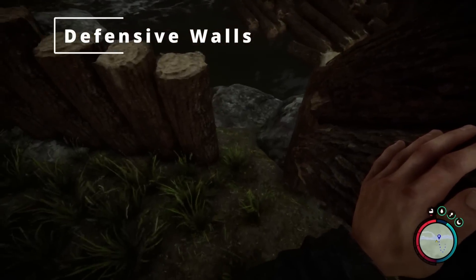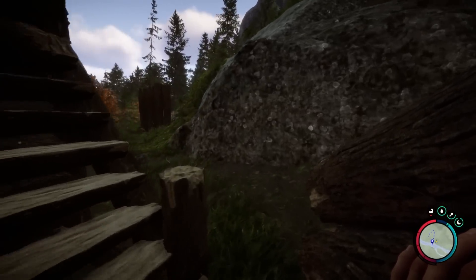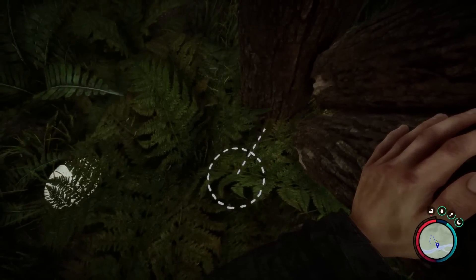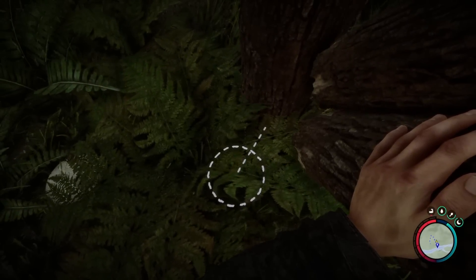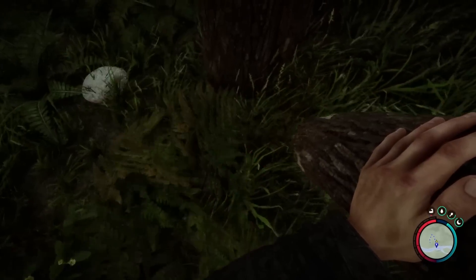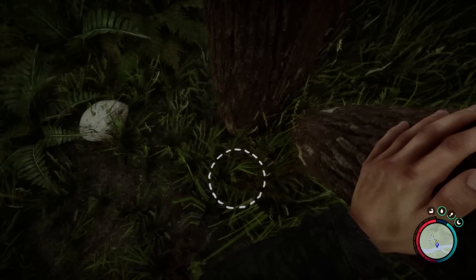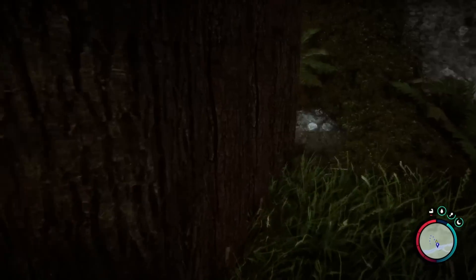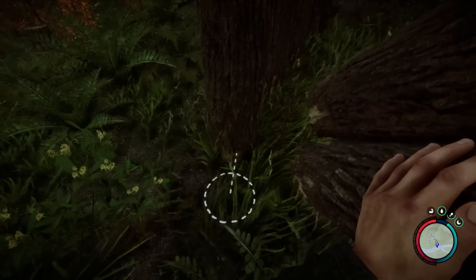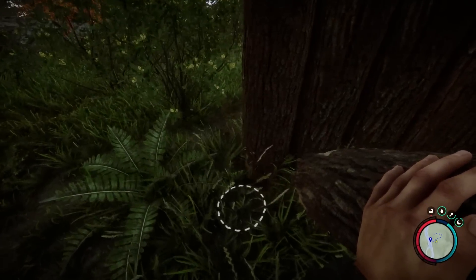I've started using the half blocks for a wall and it occurred to me we should talk about building walls. One thing to note is this straight line indicator — it means all pieces are aligned. If you go off that, the next pieces will align to the last two you placed. I'll demonstrate: placing one piece here and then returning, you'll see it keeps a straight line between the last two planks placed.